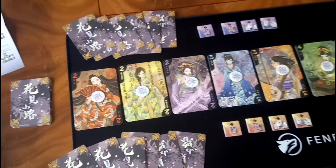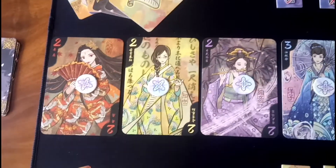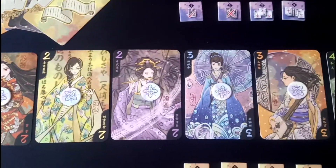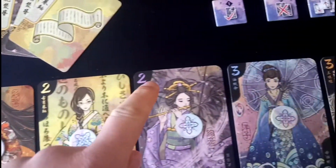Now you're ready to play the game. The objective is to either win 4 Geisha girls or win 11 charm points, as indicated by the numbers in the corner.